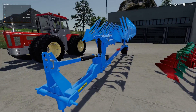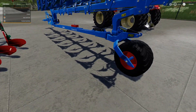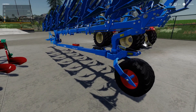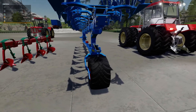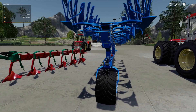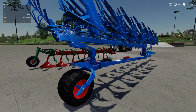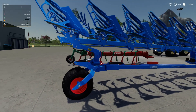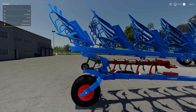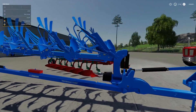Then we have the Lemkin Diamant 12 — £45,000 to buy, £2,295 initial leasing cost, minus five on the slot count. It is 4.5 meters wide — a decent size — and you need 225 horsepower to run it. It has a 10 mph working speed. No other options available.